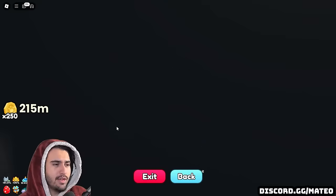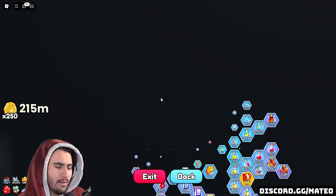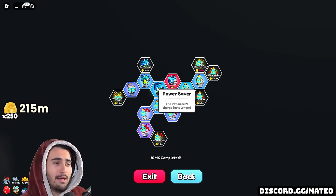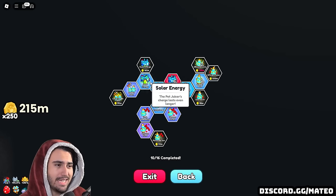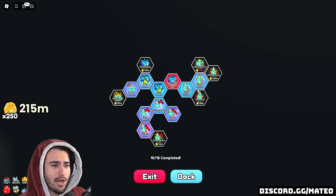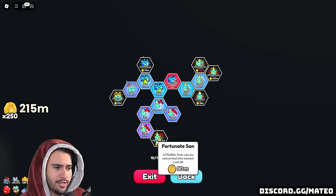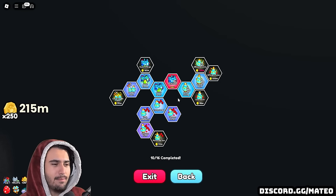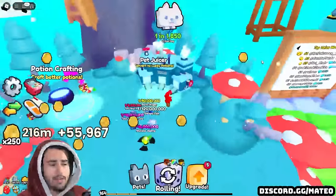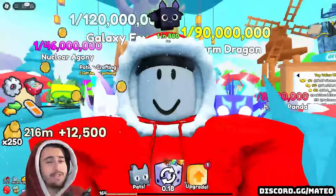Inside the potions tab in the upgrades menu, the Pet Juicer upgrades let you make the machine's power last longer, and there's a very important Quick Charge upgrade. There are also other upgrades that make certain potions cheaper to craft and various other improvements to the machine. Overall, it's a very good feature from Big Games and good for free-to-play players.